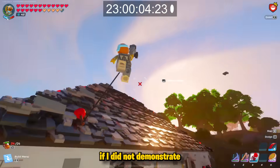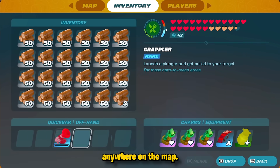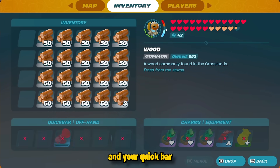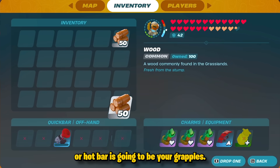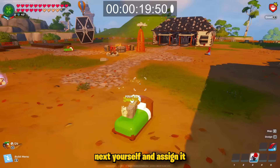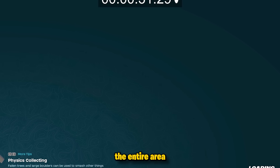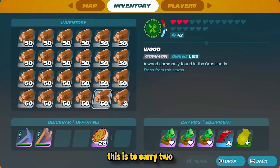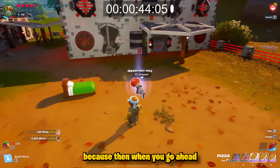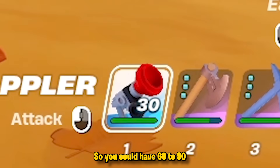This would not be a crafty glitch video if I didn't demonstrate the grapple refresh glitch, which can be done in less than one minute and anywhere on the map. Empty out your inventory and quick bar, making sure the only item remaining is your grapples — this does work on more than one. Place a bed next to yourself, assign it, and then press the respawn button found in your settings. Once you respawn, pick up your weapons, making sure they fill your entire quick bar and inventory. When you pick up that grapple, it will be completely refreshed back up to 30. The best way to do this is to carry two or three grapples with you at all times, because when you refresh them, you'll get 30 on each one — giving you 60 to 90 total grapples.